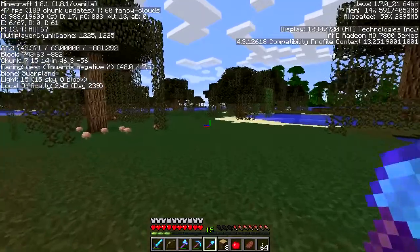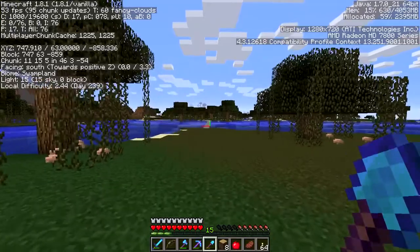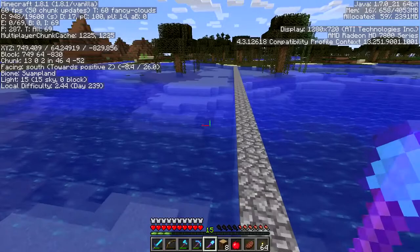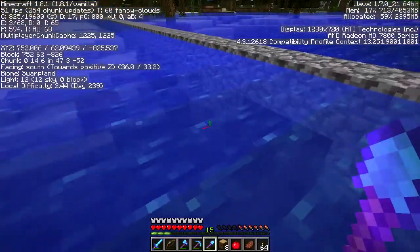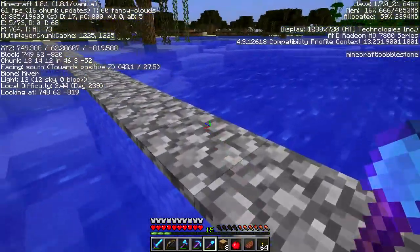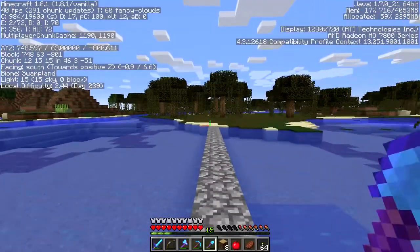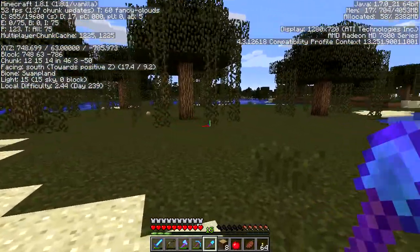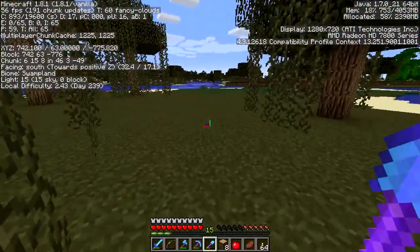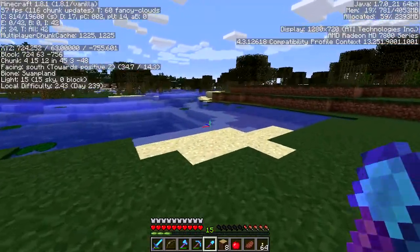We come down at an angle here, and this is where we'll do our first swamp crossing. I've already built the bridge here — I've filled it out and done a style of bridge to hold it up. I could go to a little more trouble and put some upside-down steps in, but the problem with upside-down steps is the water doesn't fill in — you get that water effect in front of it, so it doesn't look that good. Alright, so we'll come out across here at an angle.